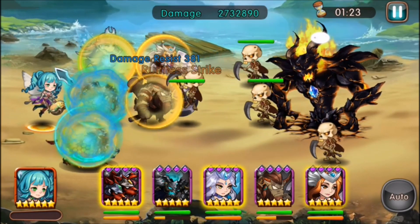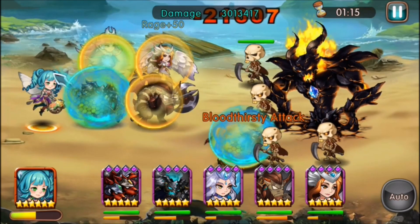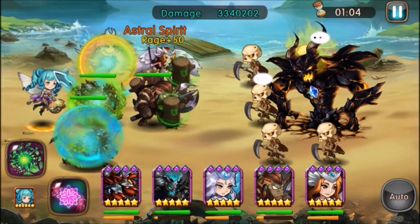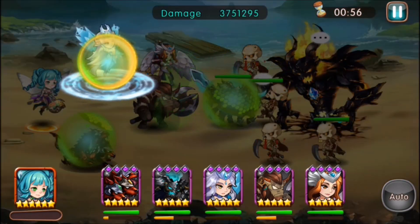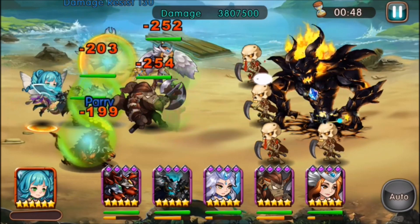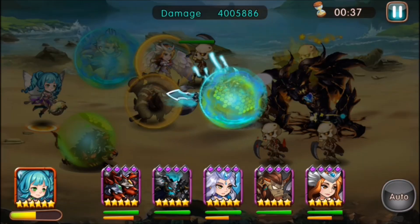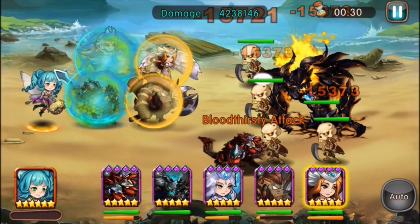Mirabelle can proc a whole bunch of shields — these shields actually seem to be better than what Lumia does. I need to silence him again. I might last a whole minute or maybe another 30 seconds. Haven't hit that much damage — I need some AOE attacks. He's going to one-shot me... Stun him — wow, he actually did stun him! Minotaur can stun but it's just so random.